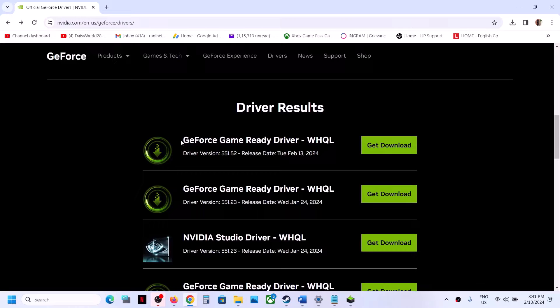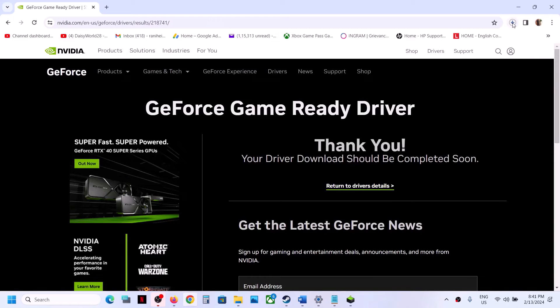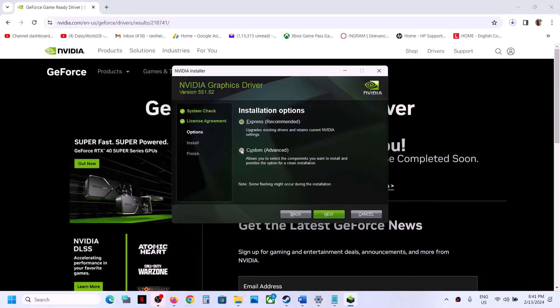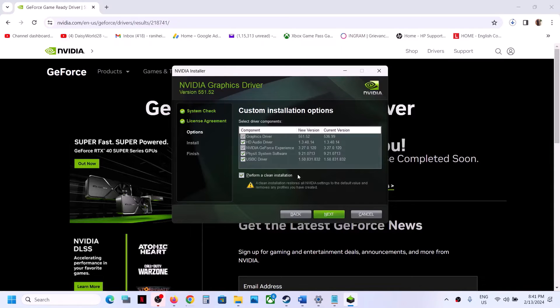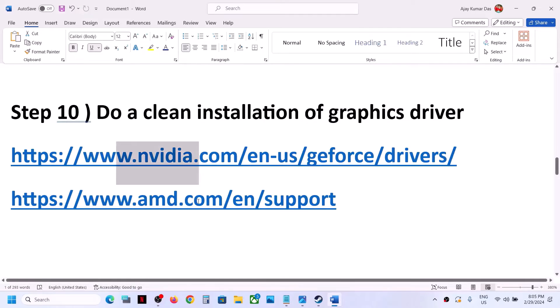Scroll down to find the latest GeForce Game Ready Driver — for example version 551.52 — click Get Download, then Download Now. Once downloaded, run the EXE file, click Agree and Continue, select Custom installation, click Next, and put a check on 'Perform a Clean Installation'. Click Next; it will uninstall the old driver and install the new one. After that, restart your computer — restart is a must — then launch the game.